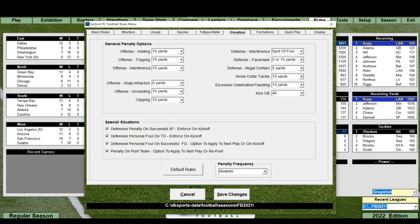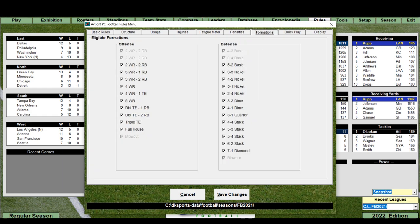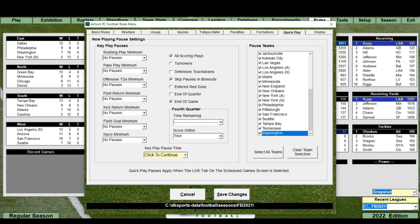Penalties are set to realistic, with various special situation rules configurable — defensive penalty on successful extra point enforced on kickoff, personal foul on touchdown enforced on kickoff, and punt team options. The 7-1 diamond defensive formation is a new one on the bottom right — that's for 1950s teams. Quick play is there too, though I've never really touched it. Display settings are pretty much the same — you can hide real stats if you want.